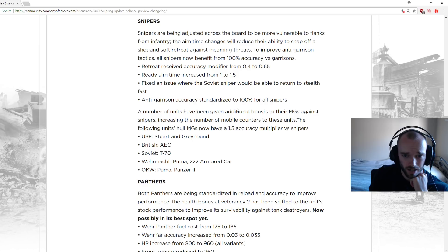A number of units have been given additional boosts to their MGs against snipers, increasing the number of mobile counters. All machine guns on these units now have 1.5 accuracy versus snipers. Added units include the USF Stuart and Greyhound, AC, T70, Puma, and the 222 armored car — which previously had a 0.75 accuracy penalty against snipers, now getting a boost. Elite Troops: stun grenade damage from 40 to 5.